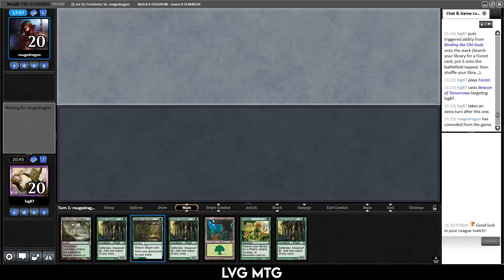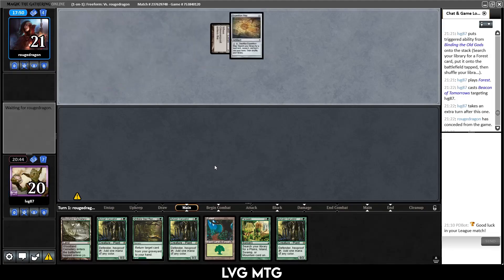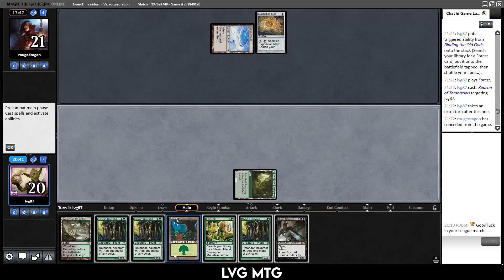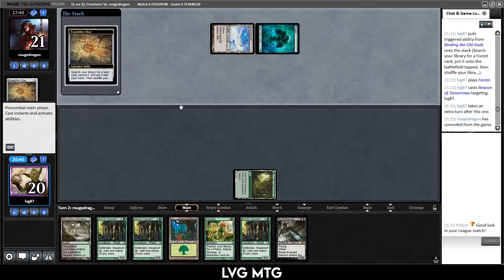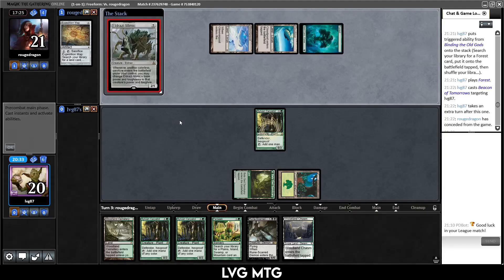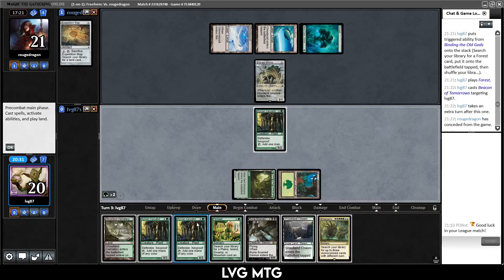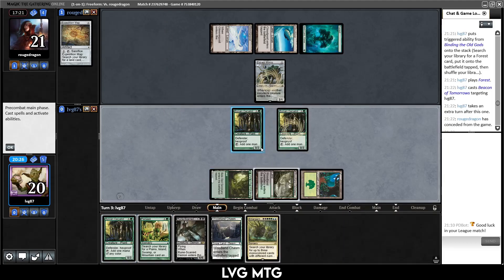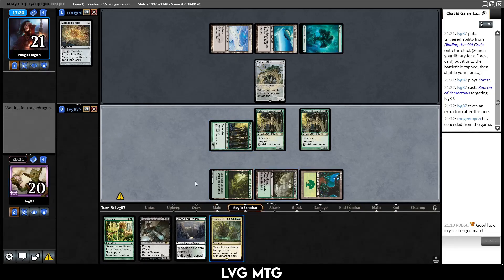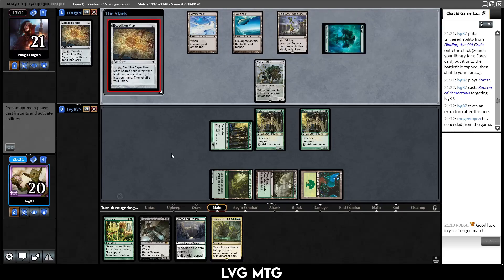They start with Glimmer Post — not ideal for them. Expedition Map, so they'll get their Cloud Post eventually. I draw Runescar Demon — just going to play the Bala Ged Recovery. Get that tap land out of the way. They go searching and find Cloud Post. Eldrazi Mimic — so this is really an Eldrazi Post deck. There's the Ultimatum off the top! Let's play the Caryatid, play a land, play another Caryatid. If I draw an untapped land next turn I can Ultimatum — that's the reason I kept that hand, the potential for a very quick ultimatum.